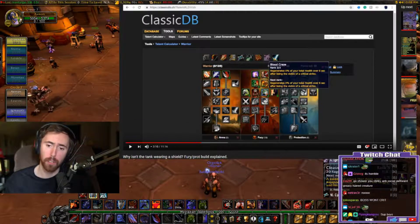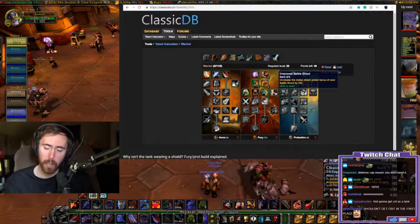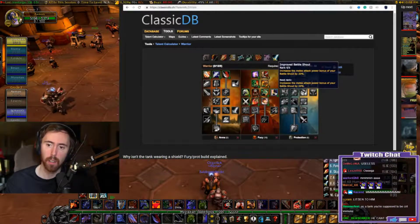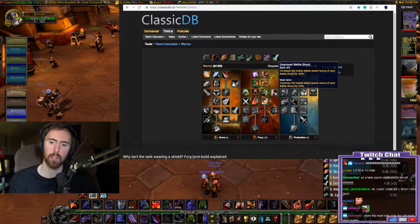I'm going with this spec - he's doing Naxx, so I'll follow him. Four points in Improved Battle Shout: 20% increase to attack power on your Battle Shout - it's just more AP, it's nice.